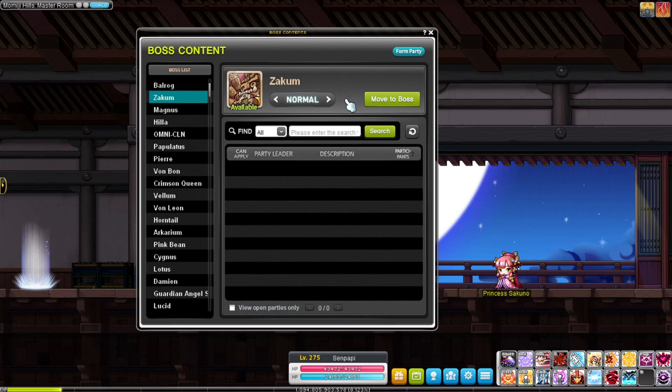Kill Zakum once a day on each of your Legion mules, then log off and repeat the next day. You'll get about 5-10 levels per day depending on your EXP multipliers. You can keep doing this until around level 120, then go back to regular training. It's great if you don't want to sit and grind — just kill a boss every day.